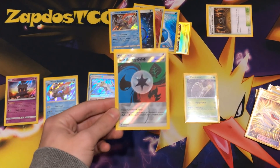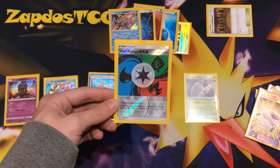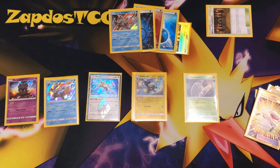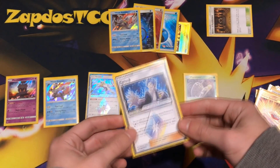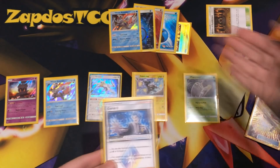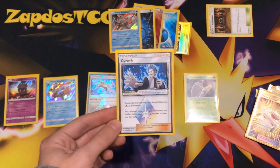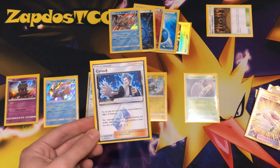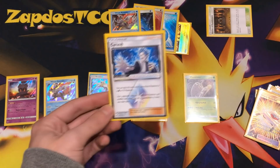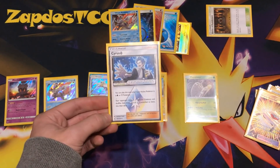Unit Energy counts as both Water and Fire at once — attach it to White Kyurem and it covers both. However, in a meta with lots of special energy discard like Enhanced Hammer and Faba, I would not recommend it. Then there's Cyrus — if you have a Water Pokémon in the active position, your opponent selects 2 bench Pokémon, and all the rest get shuffled into the deck along with all cards attached to them. This is so disruptive against Zoroark decks and Malamar decks. Facing Zoroark Decidueye — a lot of their bench gets sent back into the deck. Use Cyrus in combination with Marshadow and it's just horrifying.